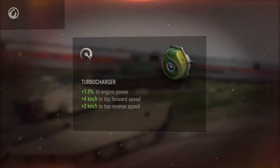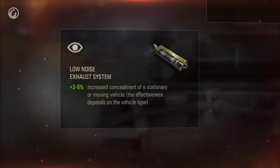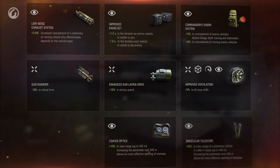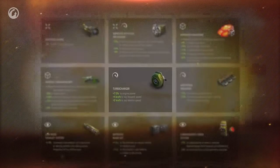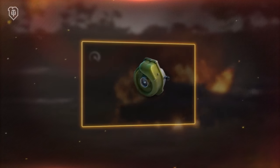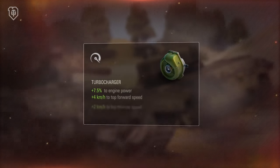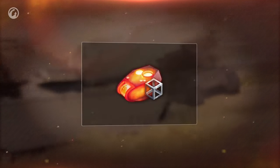World of Tanks released large changes to the equipment system. The main change was the addition of brand new types of equipment. The turbocharger is one example — it increases engine power as well as top speed and reverse speed, which restored most of the Bobject's mobility.